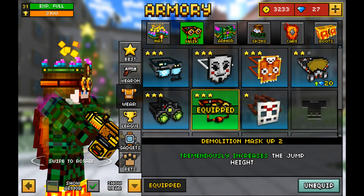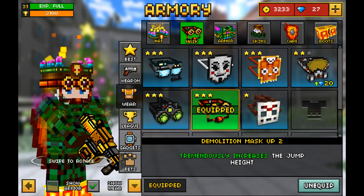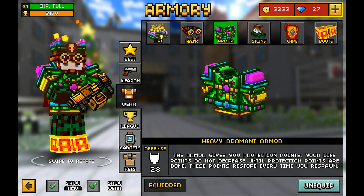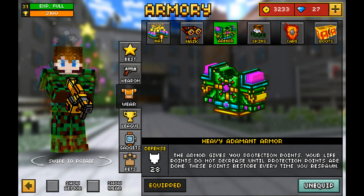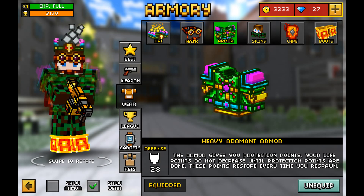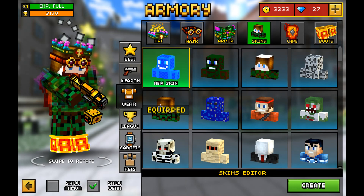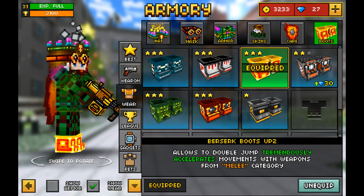All right, wear — no new hats. I actually like this new design very, very much. Armor: you can choose to show armor or not, and the same with your wear. If you have a great skin — I don't, I'm not very good at making skins — you can show that as well. No new capes, and no new boots.